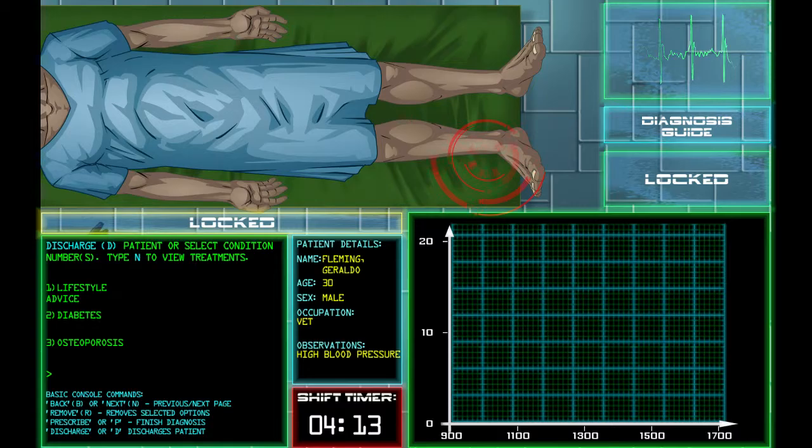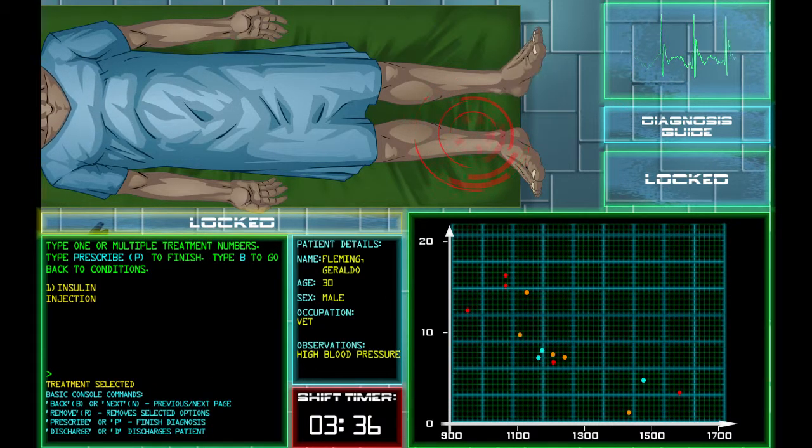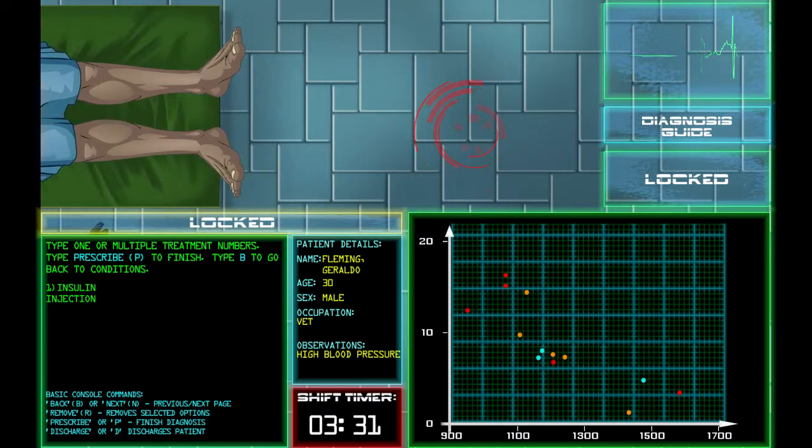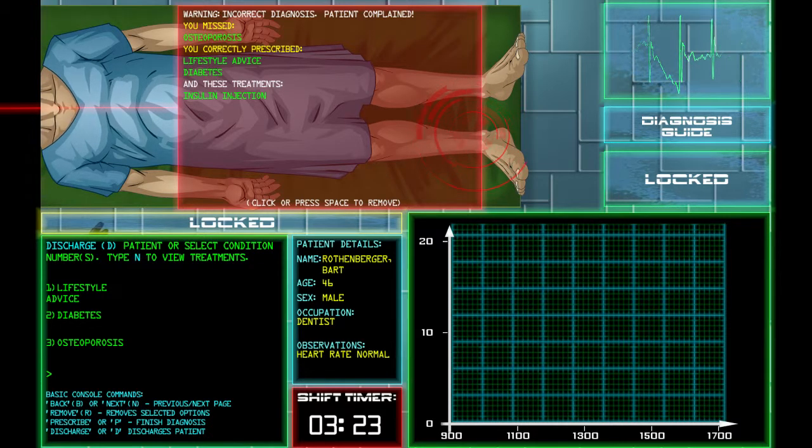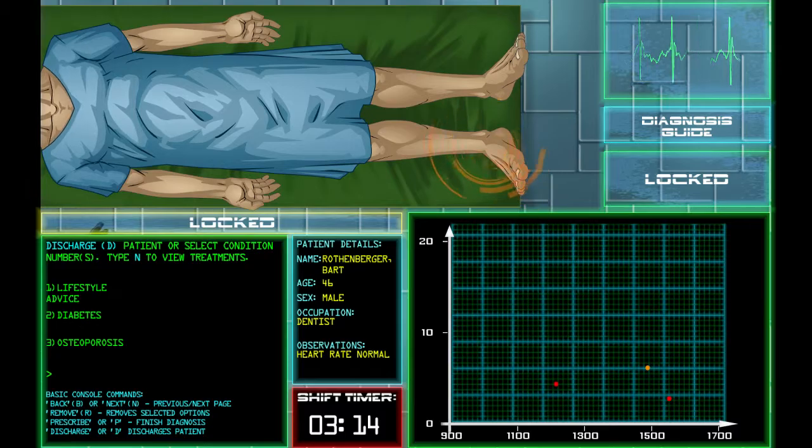It'd be funny if in real life instead of seeing doctors in person, you had a camera and a doctor miles away diagnoses you like this. The next patient has diabetes too — checking legs, they look fine. High blood pressure also noted. I give lifestyle advice, diabetes, and insulin injection — hopefully I did that right. But I'm told I missed osteoporosis — he did have it. I need to look at their legs more carefully.